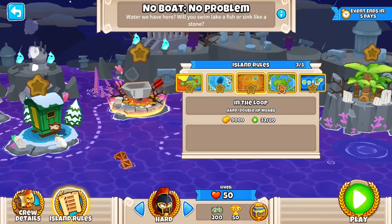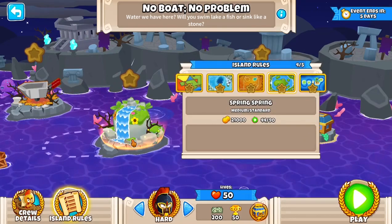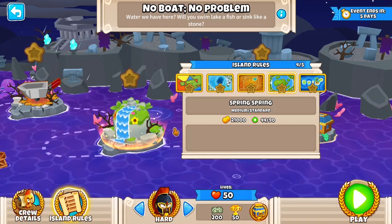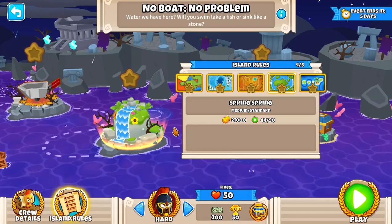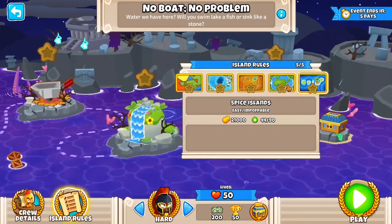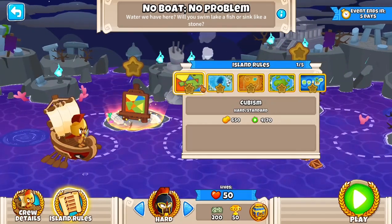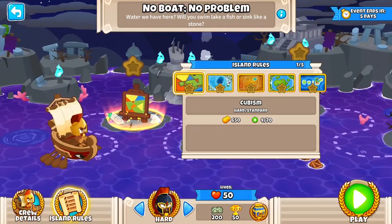And if we're starting on 33, we get 9 grand. And if we're starting on 44, we get 21 grand to start off. And as the name suggests, all maps have water on it. I'd say 4 out of the 5 maps are very suited towards water-based towers, or maybe 3 of the 5. So Skates, Spring Spring and Spice Islands are more water-based than In the Loop and Cubism. Let's move on to crew details.